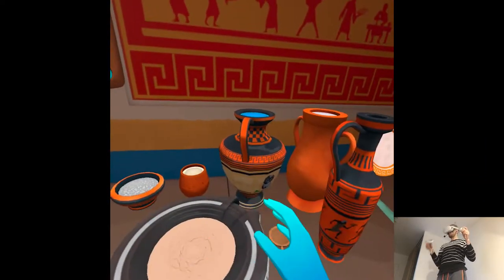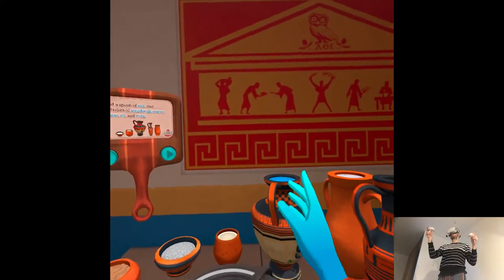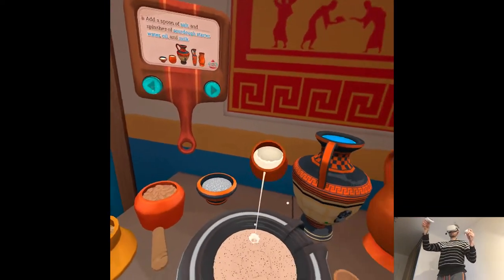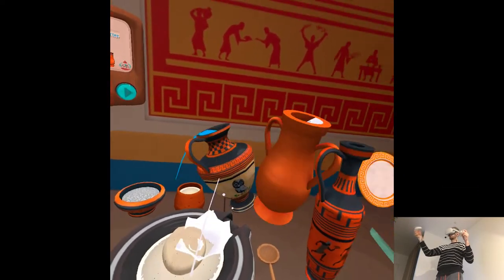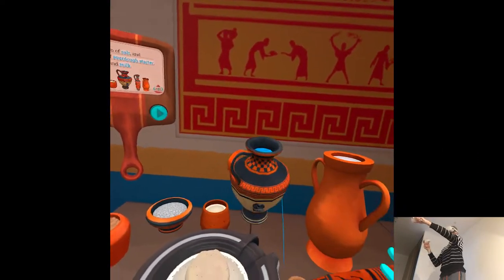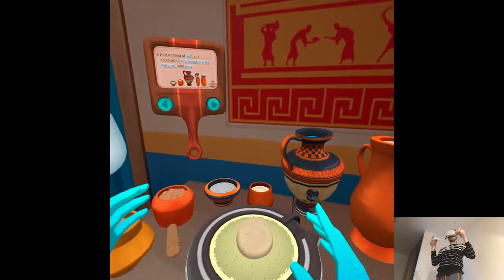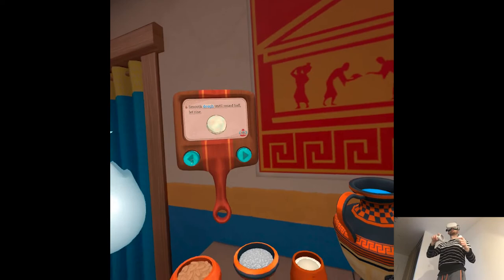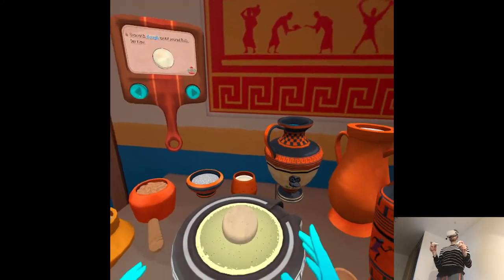Add a spoon of salt and splashes of sourdough starter, water, oil, and milk. These sourdough starters have been in my family for generations — never fails to make a good pita. Smooth the dough until it's a round ball, then let it rise.